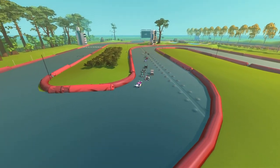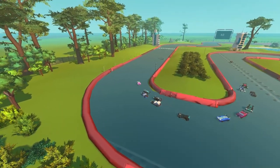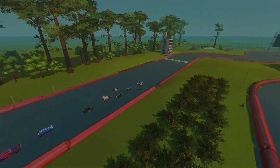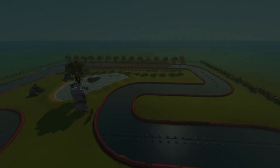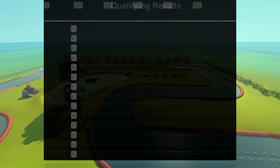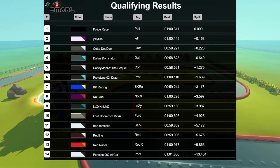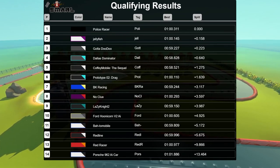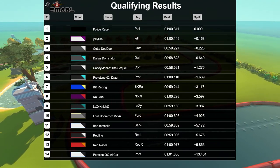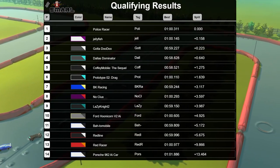What an intense qualifying round! For now we're going to let the cars cool down and probably make some adjustments to the camera. Next up will be the official race here at Brighton Motorsports Park — we will see you then. Welcome back to Brighton Motorsports Park after that very interesting qualifying session. For pole position we have Police Racer, followed by Jellyfish, followed by Gotta Doo Doo, then Dallas Dominator, the race winner from last race, and Coffee Mobile the Sequel.